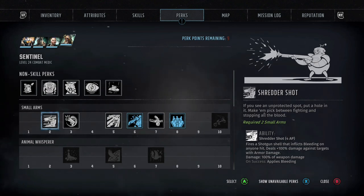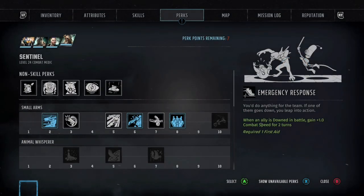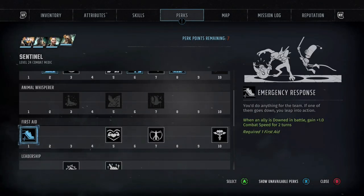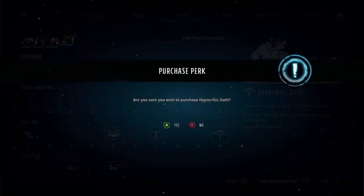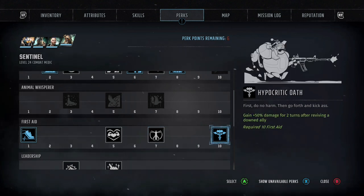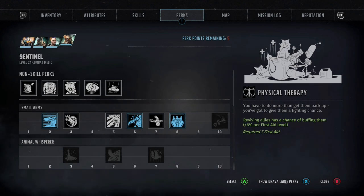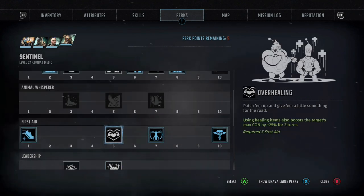That finishes up all of our small arms perks. After that we go down to first aid. The first perk we're going to get is Emergency Response — when an ally is downed in battle, you gain one movement speed for two turns. I recommend it for every character, it's very good. Hypocritic Oaf gives you fifty percent damage for two turns after reviving a downed ally — remember you are the medic in this build, so it's going to happen quite a lot. Physical Therapy — reviving allies has a chance of buffing them, six percent per first aid level, and we're maxed, so this is really good.